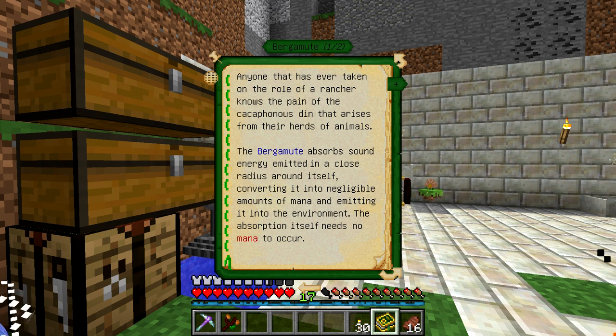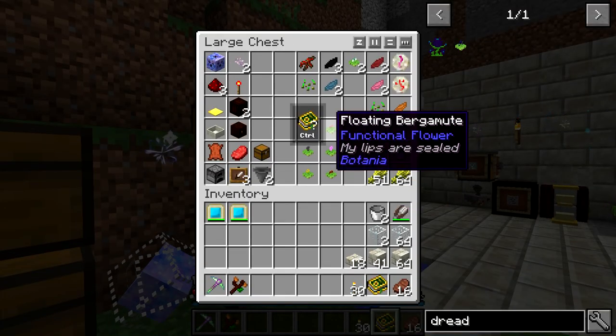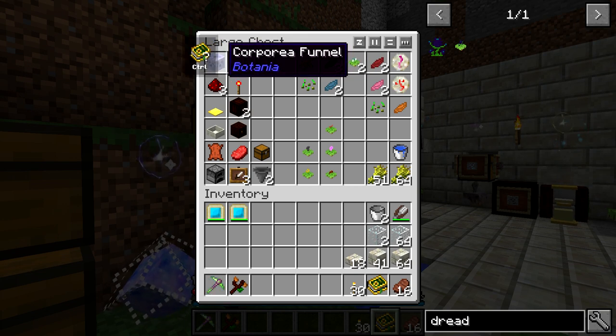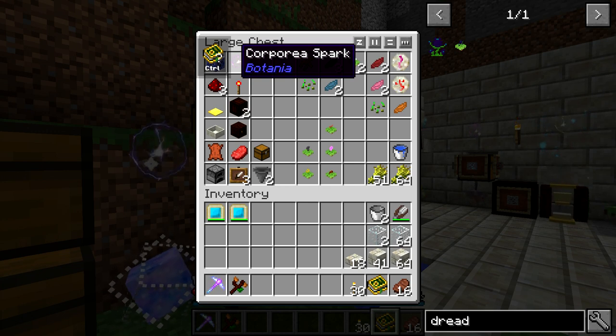The Bergamute will generate negligible amounts of mana — it really is only there to get rid of the sound. It is under Functional Flora, and it says it absorbs sound emitted in a close radius around itself, converting it into negligible amounts of mana. It requires no mana to function but doesn't give you any mana either. So it's kind of just a flower that's there to assist with getting rid of noise. One thing that can be interchanged is going to be the Corporea Funnel and Corporea Spark. It might be best to hook this up to a Corporea Network mainly because you're going to need a wheat farm eventually, since this is going to be using a ton of wheat to breed the cows.